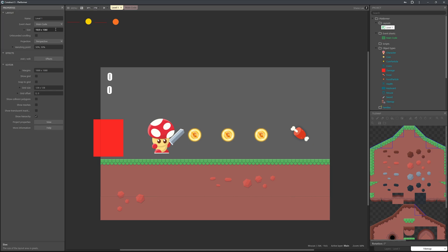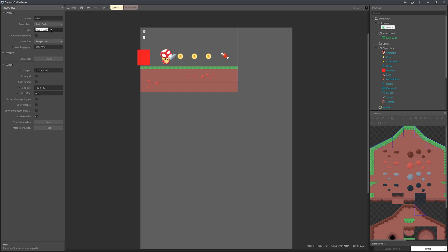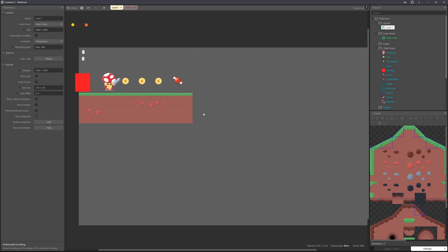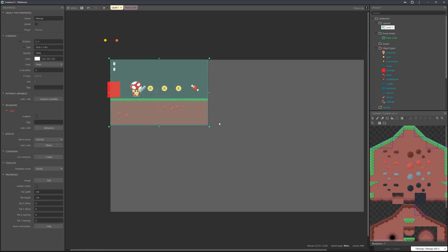We're going to head over to the top right and increase the canvas size so we have more space to work with. I'll set it to 5000 by 3000.